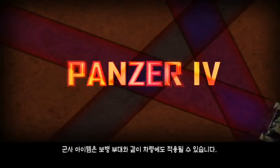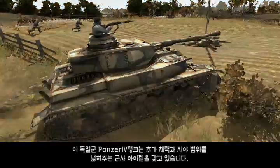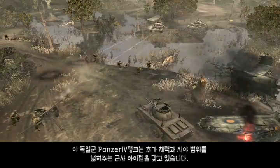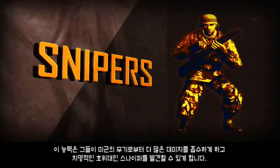Army items can be applied to vehicles as well as squads of infantry. These Axis Panzer IV tanks have Army items granting extra health and increased sight range. This allows them to absorb more damage from Allied weapons, and spot for their deadly escorts, the snipers.